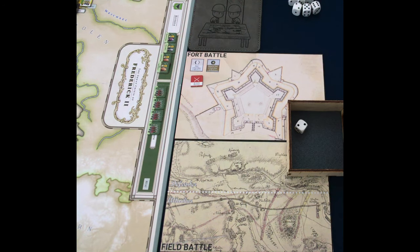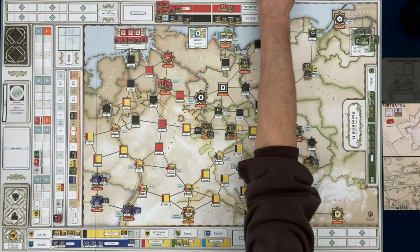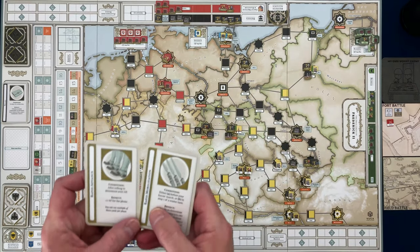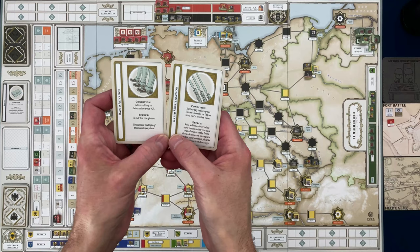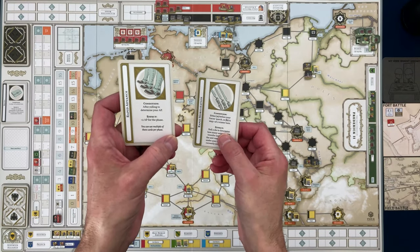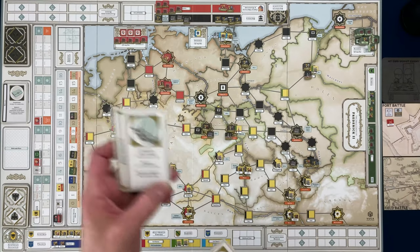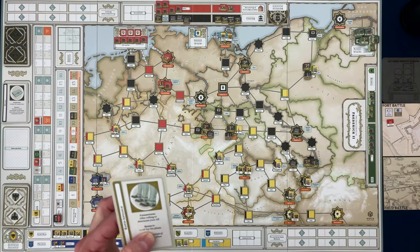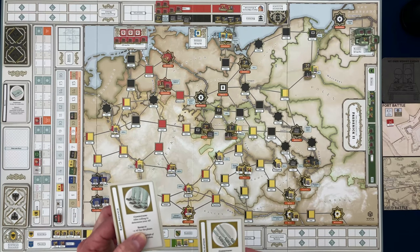Now let me look at the Austrian players' cards in their hand that they might be able to use. They have the Rapid Advance card, which will give them plus two action points. They're certainly going to want to use this because they just rolled two — this will give them two more for a grand total of four.